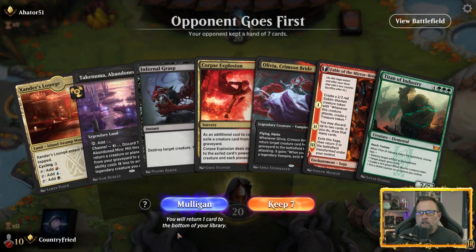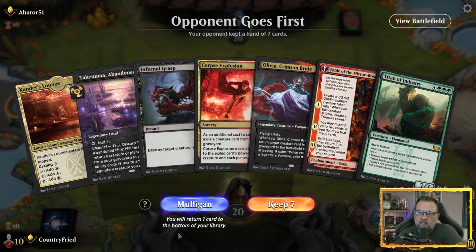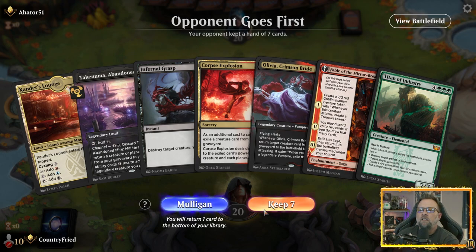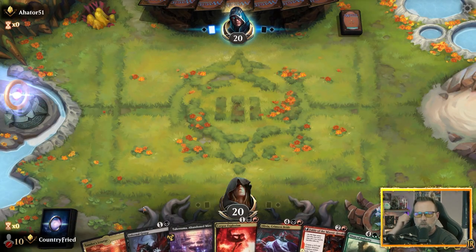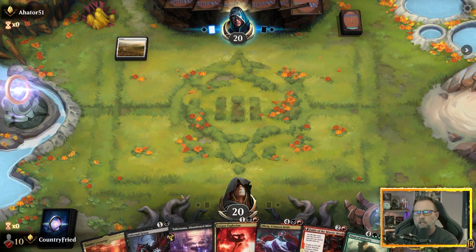Looks like Mono White — they're playing the old Celestia enchant style. Can't let it go. Sort of Mono White. Please don't have Thalia, that's all I'm asking. Discard a card and it becomes indestructible until end of turn and you have to tap it. You've got to learn the card sometime, might as well be today. Let's get some music back in — that's what I was missing.